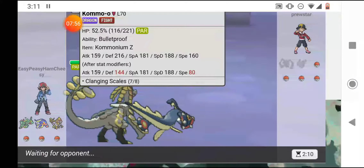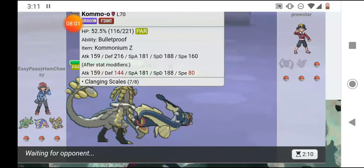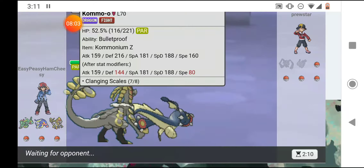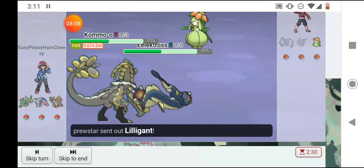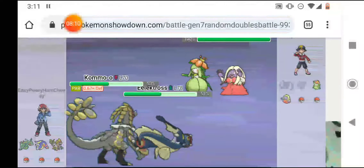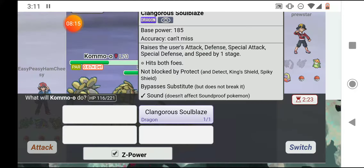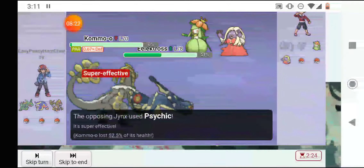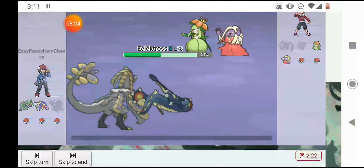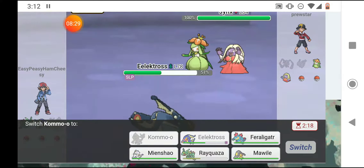I hit him with the Clanging Scales and he went down, but my defense did lower. I'm going to use my Z-move next turn unless he sends out two Fairy types — I hope he doesn't. He sends out Lilligant and Jynx. I'm going to hit with Clangorous Soulblaze to raise my defense back up, then Knock Off Jynx. He Psychics and one-shots me, so no Clangorous Soulblaze — and he put Lilligant to sleep.